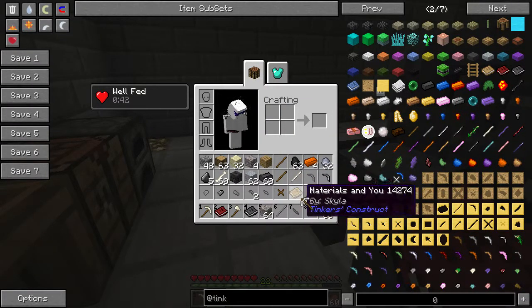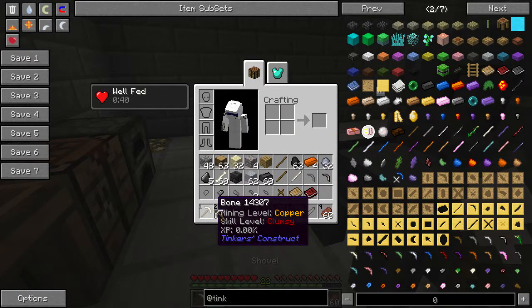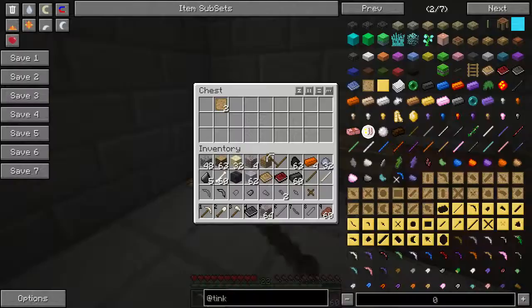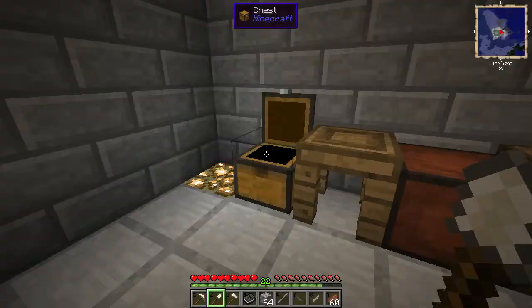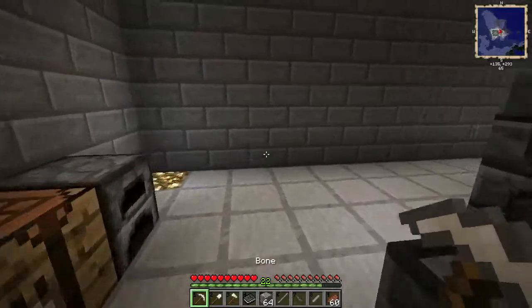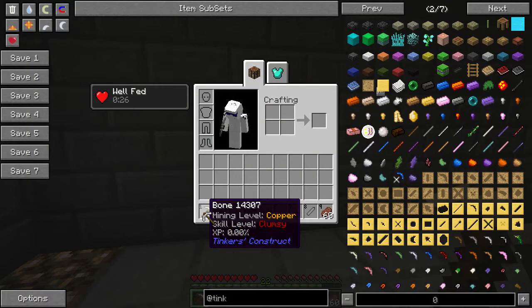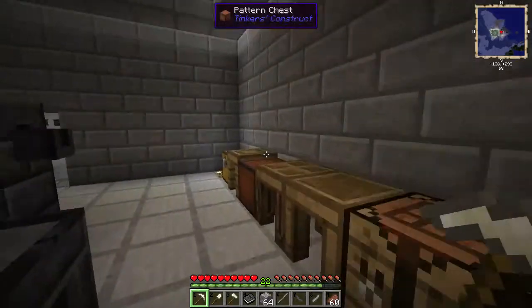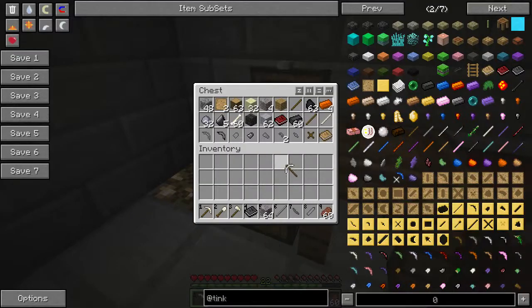As I said early on, you can only make bone or flint tools. As you can see, you can only mine up to copper with the bone, and same thing with flint.